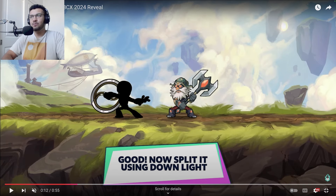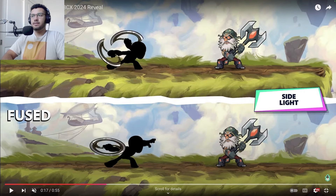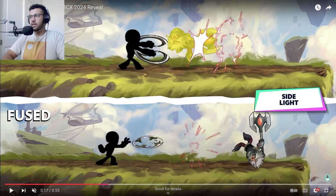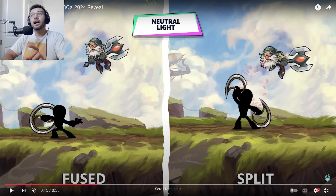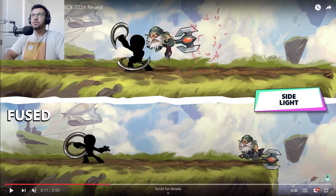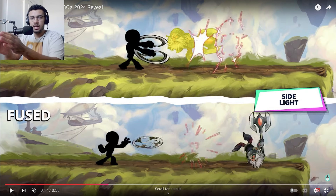There are different properties on neutral light, and you can also see that on the side light. As you see, the fused version just knocks them back, but the split version brings them towards you — so it's a multi-hit move. I wonder if there are going to be some attacks where you can actually throw it farther if you charge it — that'd be super interesting. This one's super unique because you're not moving them completely away like scythe does left to right; you're actually bringing them towards you, which is super cool.